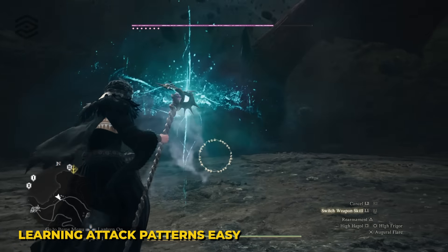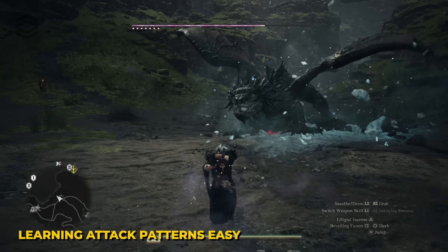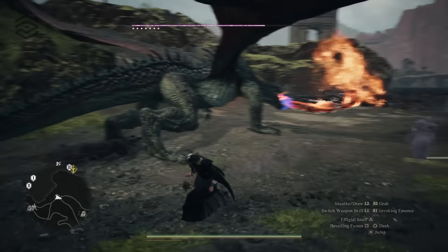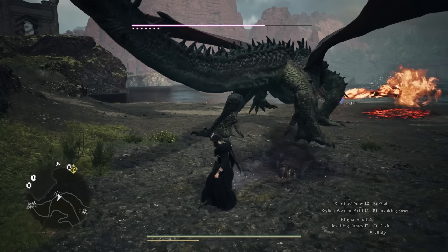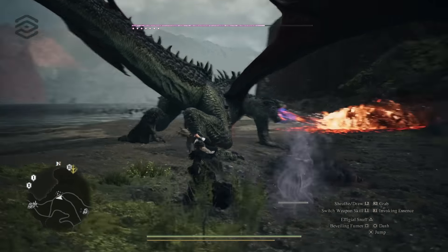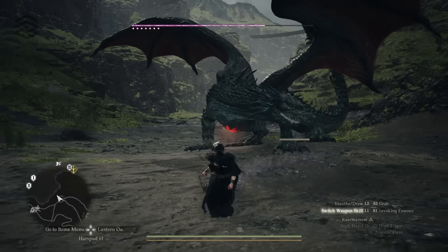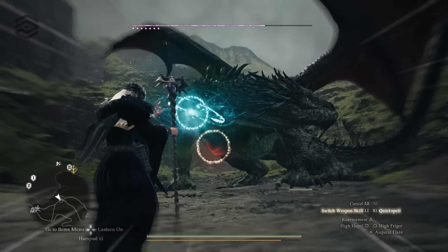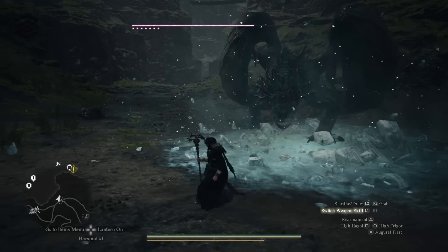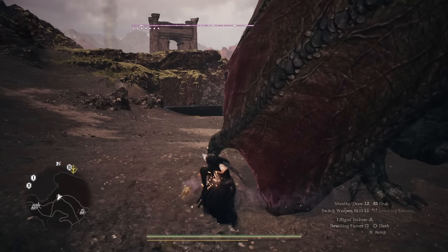Let's start jumping into the different tactics you can implement. The first one is about learning attack patterns — that's key in this game in general. You're able to use your clone to draw their aggro from certain positions. For example, when attacking the dragon, I pull the clone to the back to learn how its tail swing works: first it looks back, then it whips its tail up in a circle and hits the ground. So if you're in the back and you see that tail going up, you need to run. You can just leave your clone around, not attack, and you learn so much.